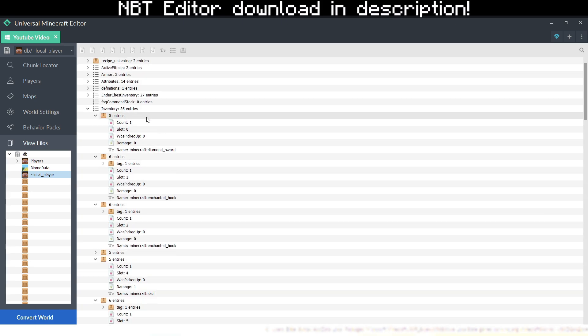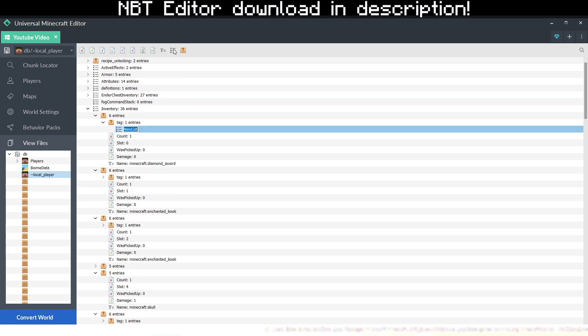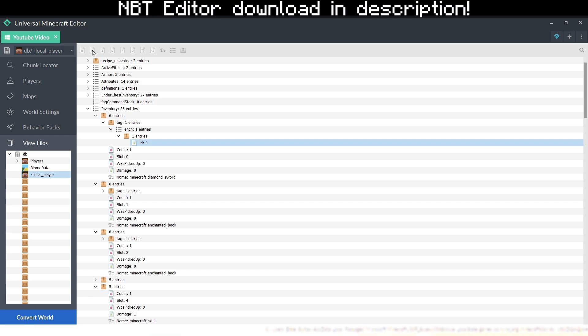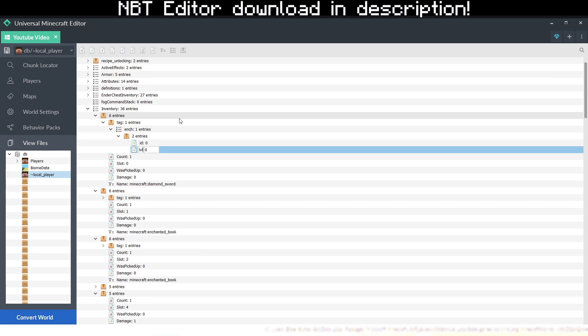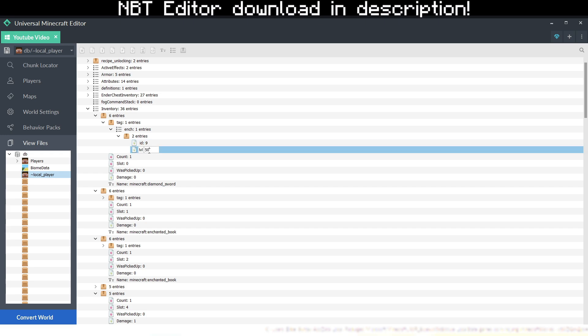So if you want to enchant your item, all you have to do is click on this, then add a tag, then type its tag, and then we want to do EnList one, and then name it Ench. After Ench, you want to add another entry — make sure it's under the 6 entries, under Tags, and under the Ench. After that, all you have to do is add ID and Level. ID basically represents which enchant the item gets — for example, 0 is Protection. So if you want Sharpness, the ID is 9. ID 9 represents Sharpness. Let's set the level to 50, so we now have a Sharpness 50 Diamond Sword.